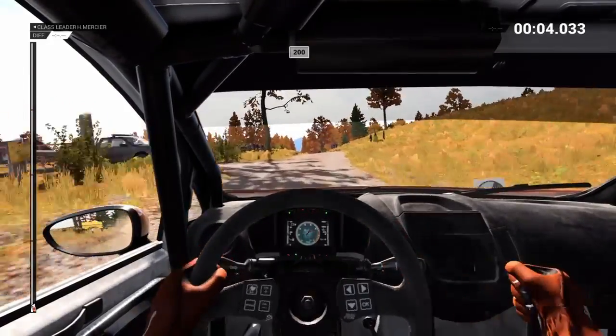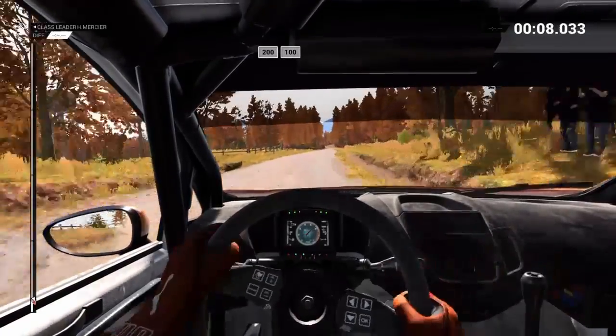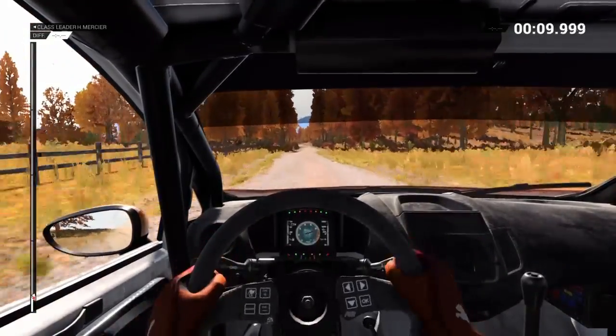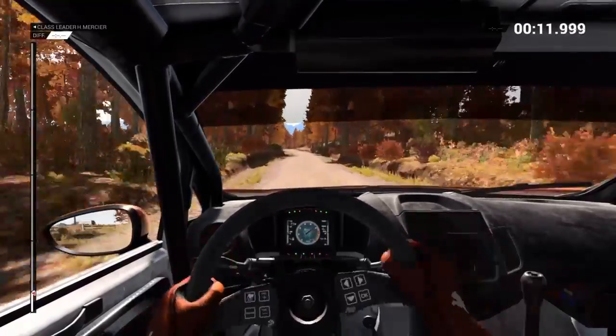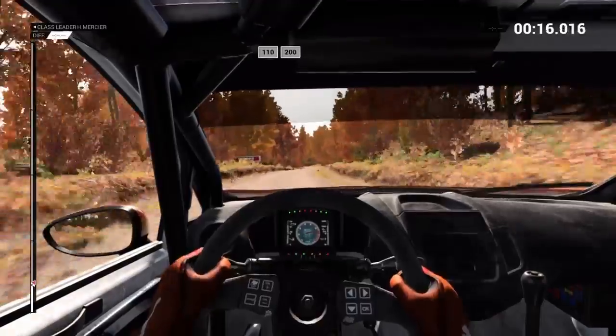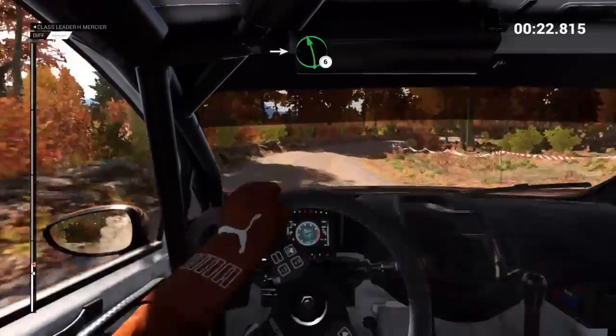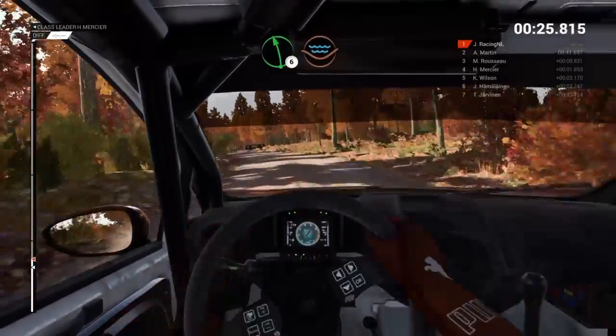200. 200 over bumps. 100. Keep right over crest. 110 over bumps. 2. 100 into left 6. Left 6 through dip.